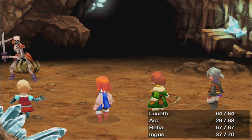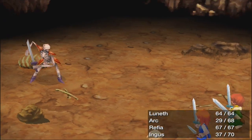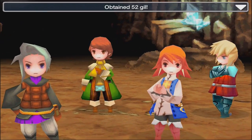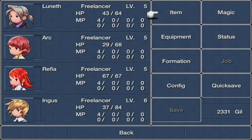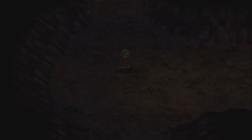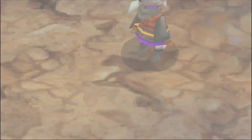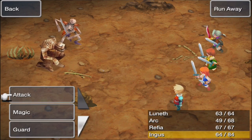They are weak to Cure, but I'm not going to use that — it's better to save cures for healing. One skeleton is down and the second one is going soon. Every hit counts in here, I can't be taking too much damage because there are a lot of enemies. We only have three cures left, but we're actually going to be getting a Cure spell in this dungeon. There's no teleport spell either, so I can't just escape when things get tough.